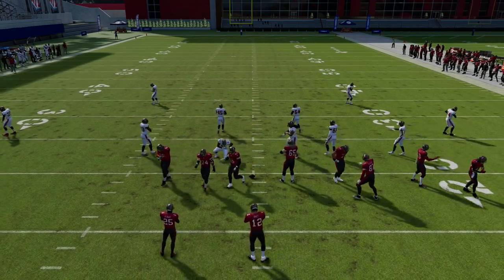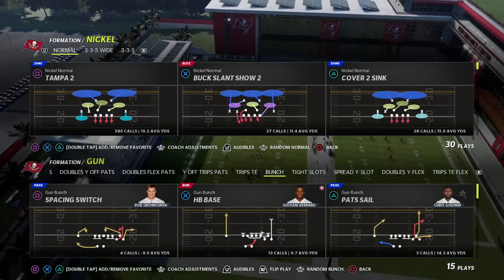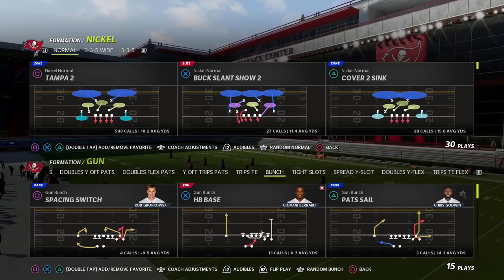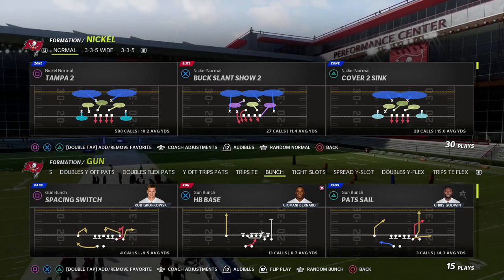In this video I'm going to be sharing a glitchy little blitz out of the nickel normal formation in Madden 22. This is a concept I'm going to go over in a couple of different ways, especially against one of the better offenses in the game — the bunch formation.